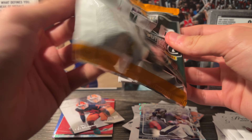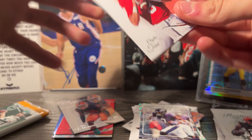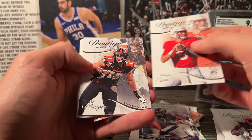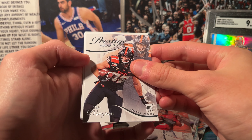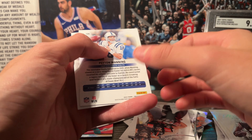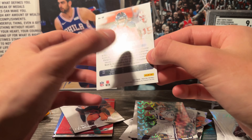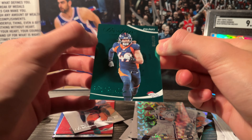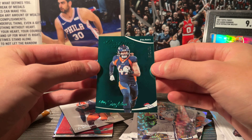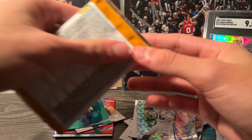Pack five: Brian Robinson, Alvin Kamara, Amari Cooper again, Clayton Tune, Luke Musgrave — go Packers — and then Peyton Manning on an Extra Points insert. And then Alex Singleton on a green numbered to 199. So Alex Singleton gets us our third numbered card of the box.